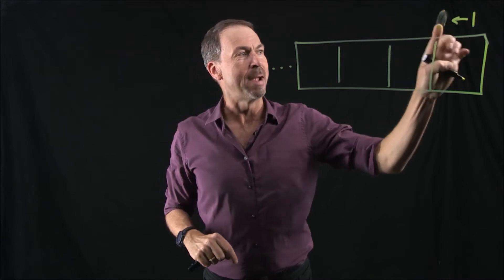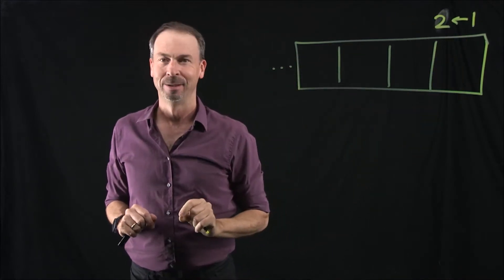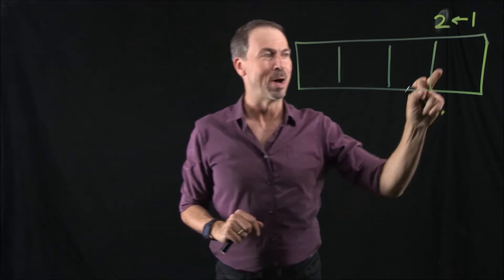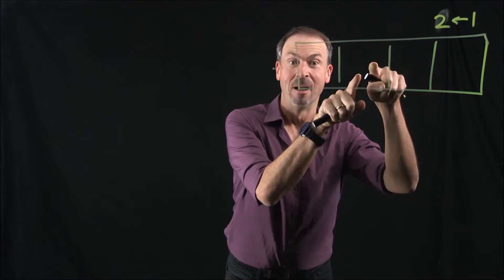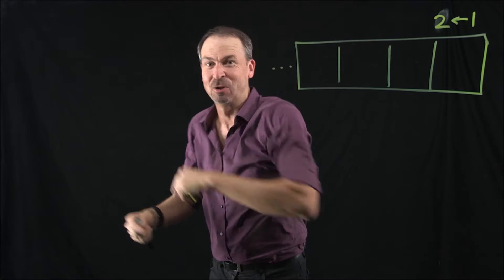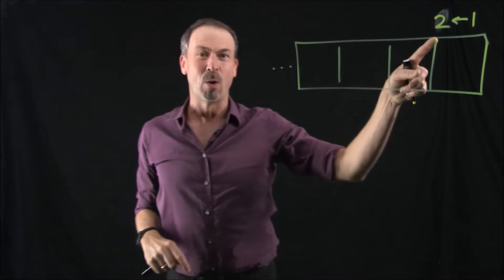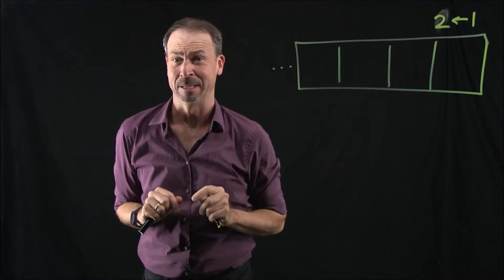Let's start messing with the numbers. Instead of doing a 2-1 machine, what if I made it a 1-2 machine — sort of flipped it the other way around? How does that one work? Well, you put in one dot and it explodes and it becomes two. Each of those explodes and it becomes two, so two dots become four. Four become eight. Off to infinity again, but this time it's like expanding out as it shoots off to infinity. Again, pretty wild.